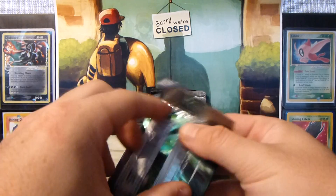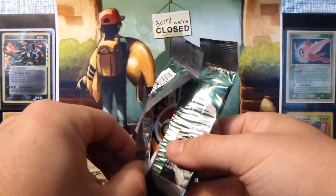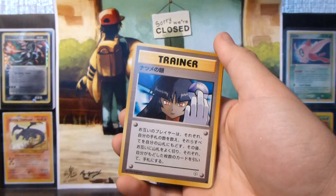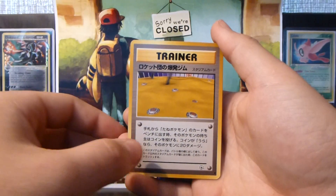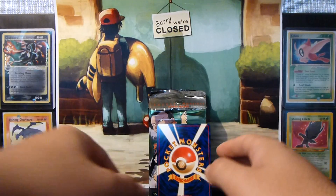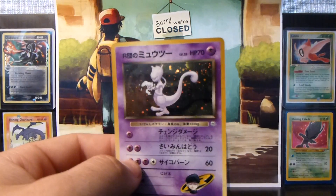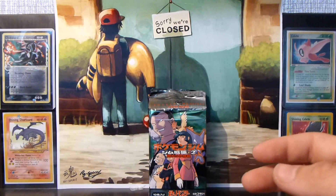I'm going to open these the conventional way because opening the other way with scissors took too long. There goes the holo and the reverse. We got a Weedle, Sabrina's ESP, another Sabrina's Gaze, a Landmine, Ponyta, Magikarp, and Rocket's Minion. The rare card is a Koga — didn't need that one. And the holo is nice — Rocket's Mewtwo. Beautiful, that'll be a nice card to have up for trade.